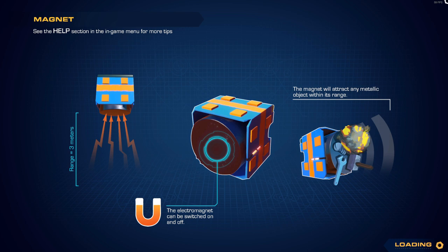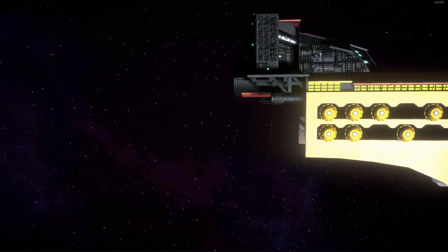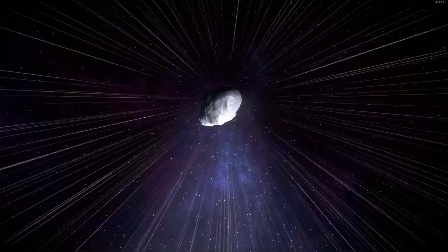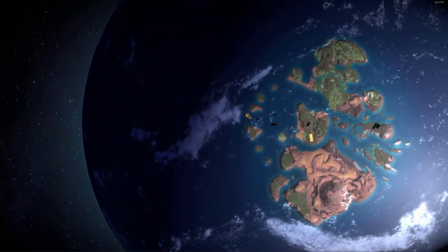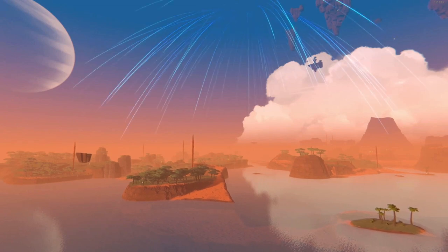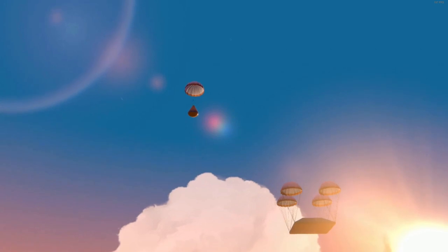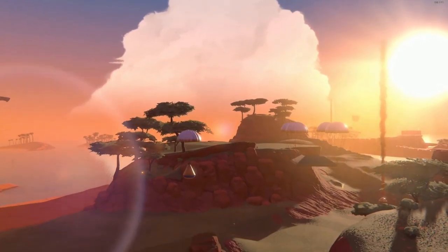Wow, this is a tremendously long loading screen. Alright, here we are — we're in space apparently. I actually didn't know you could go into space in this game. Oh, that was bad, we got obliterated! Our little cargo ship there got totally destroyed. Parts of it made it apparently — they planned for being obliterated like that.